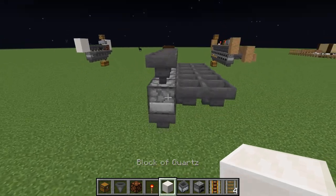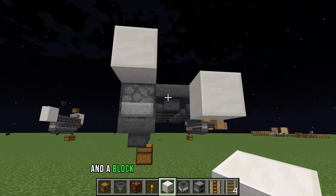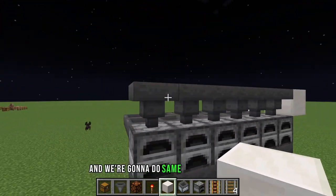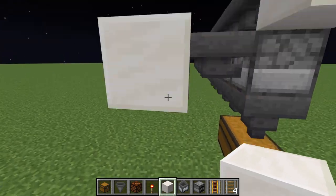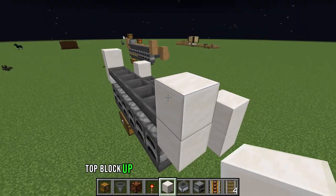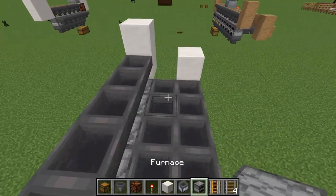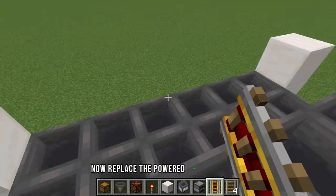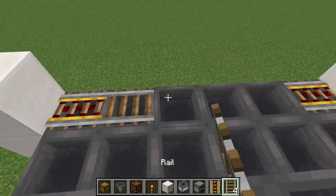Place a block on top of the hopper and a block on the bottom of that hopper, and do the same on the other side — block here, block here, and blocks up top on both sides. Then place a powered rail on each end.